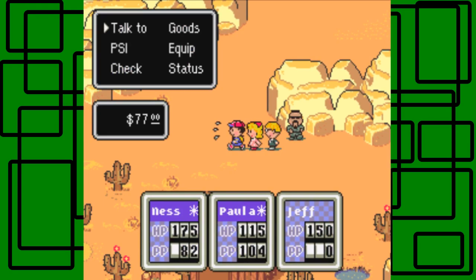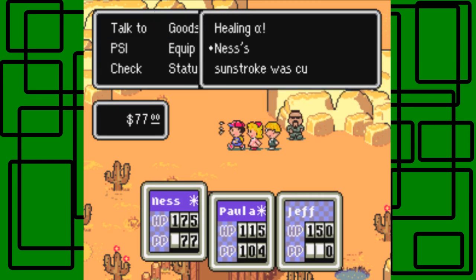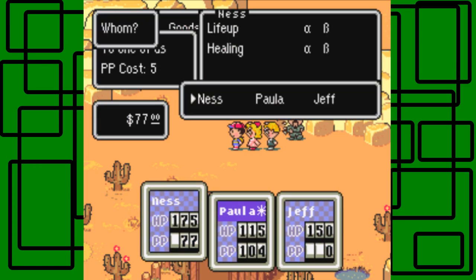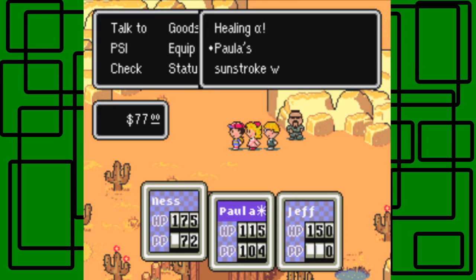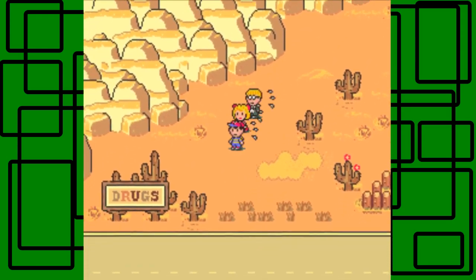Ness and Paula both have sunstroke. When you're out in the desert and sweating, you'll get sunstroke and you take a little bit of damage every time as you walk and stuff. But you can heal it up with a PSI Healing Alpha, which is really nice. So let me do that for both Ness and Paula. Healing Alpha on Paula. There we go. So we got that already.